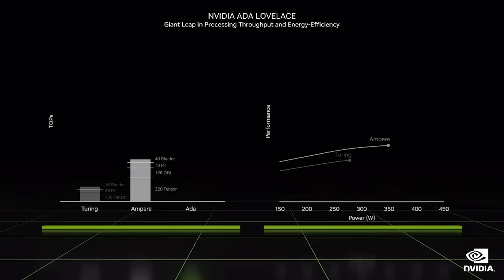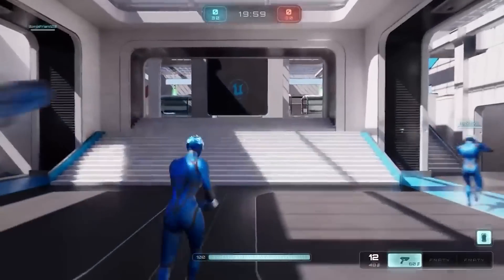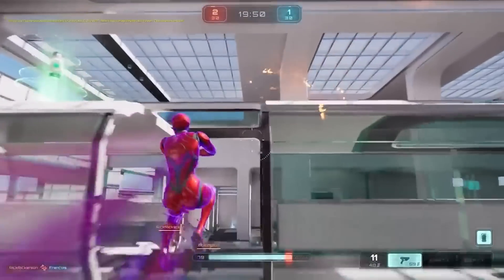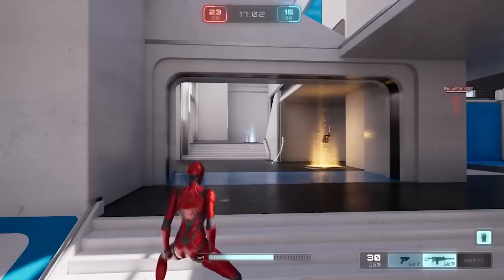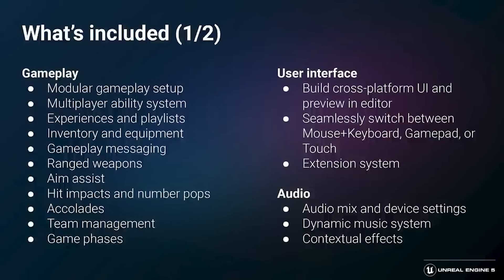To put those numbers in context: we see a 2x performance boost in Microsoft Flight Simulator and Warhammer 40K, the UE5 demo and F1 aren't far off from 3x, and the Unity demo and Cyberpunk 2077 are close to 4x increases. With tomorrow's games we see even more significant improvements — Racer RTX at 4.5x, Justice at almost 5x, and Portal RTX not far from a 6x performance boost.